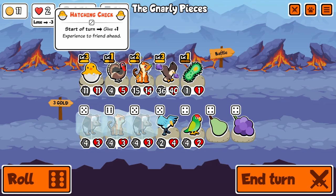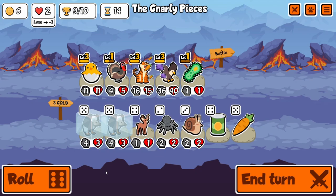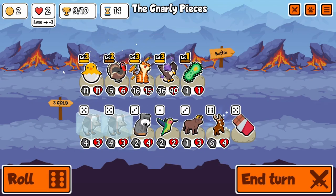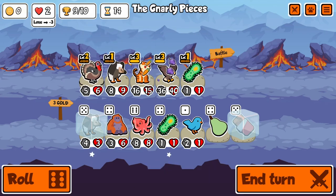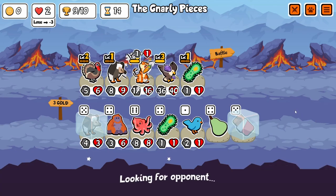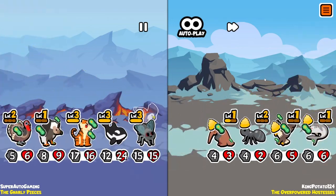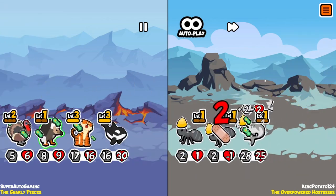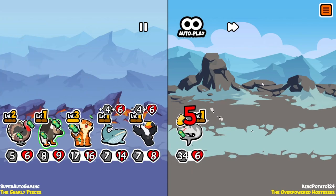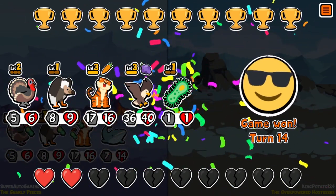Here we are finally going to get the full setup — the level 3 Tiger and the level 3 Eagle. There ain't nothing that can stop us now. Turn 14 is a bit late, but with all of this setup we could have even got a level 2 Vulture next turn. I would have just gotten ruined by a Crocodile player, so I'm glad I didn't get destroyed. As you can see, we go against another summon team, but I've got some big boys. Anyway, thank you so much for watching, I hope you enjoyed — like and subscribe if you did, and have a fantastic day.